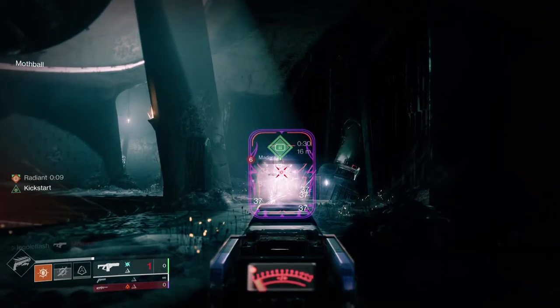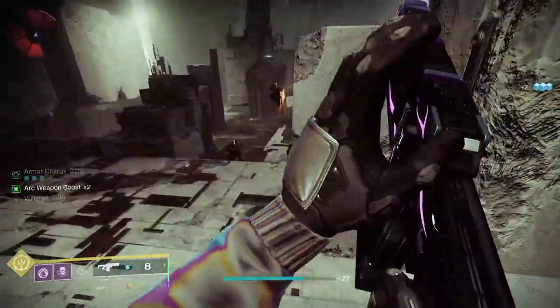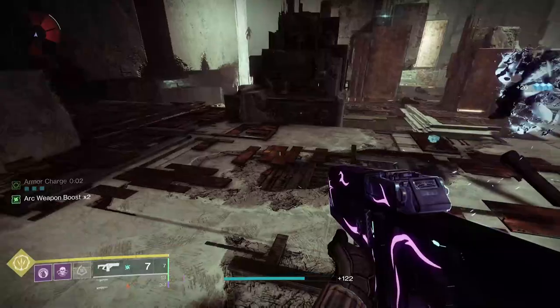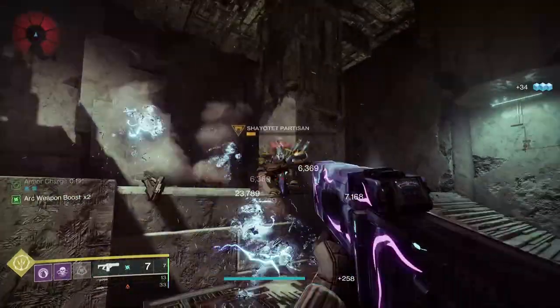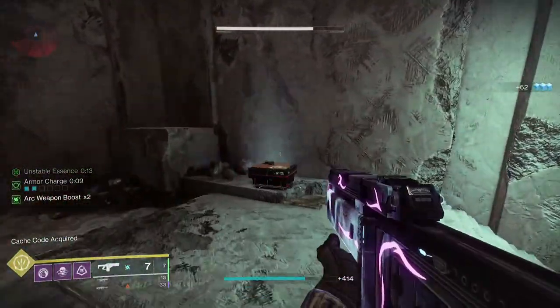Kick Start completely changes this weapon in PvP. Volt Shot is more deadly on a fusion rifle than any other weapon currently in the game. Look at how I take just one Volt Shot burst at Carl here and use Wither Horde to take the damage — it just insta-deletes him, and I didn't fire a single other shot.